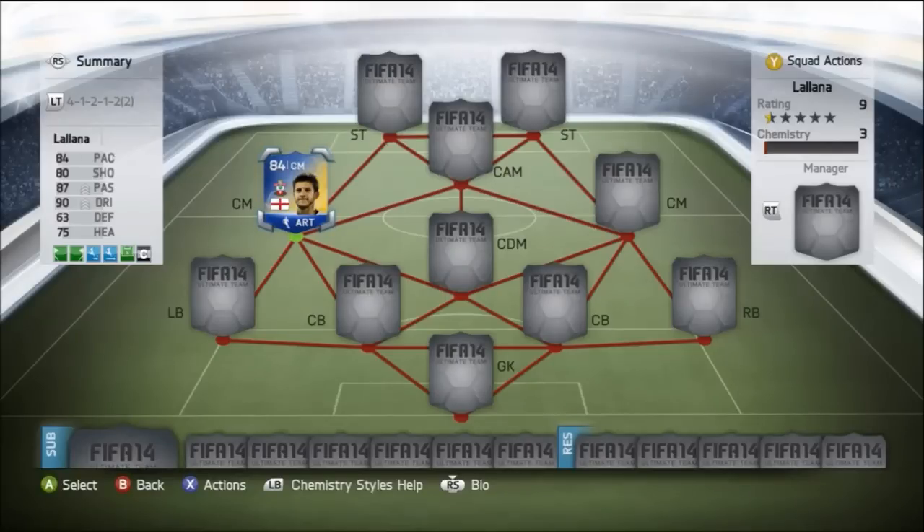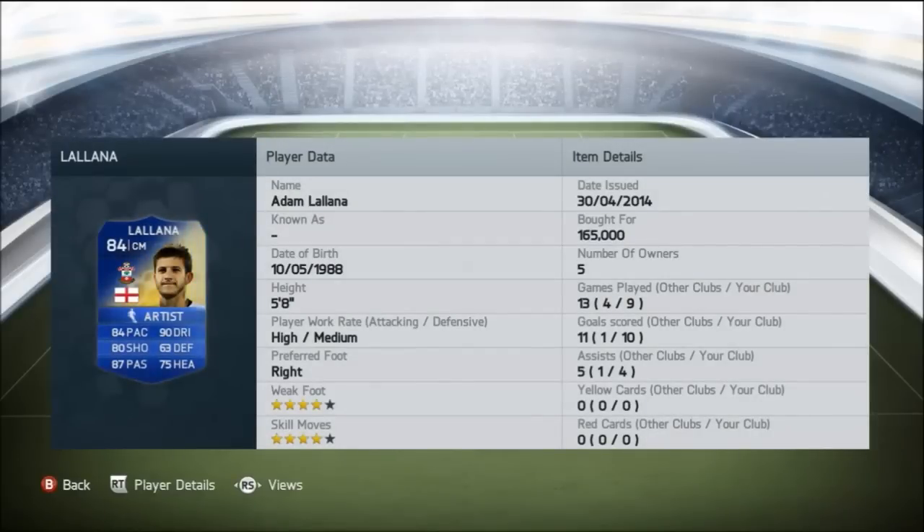Hey everyone, this is AVJVGaming bringing you this Team of the Season player review. As you can see up on screen, we're going to be reviewing the Team of the Season Adam Lallana in this video. I picked him up for 165,000 coins as a center mid with an artist chemistry style.